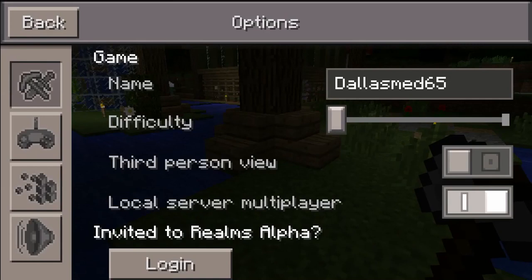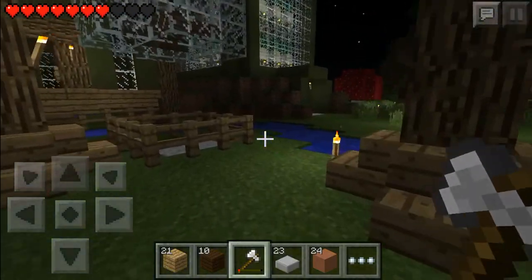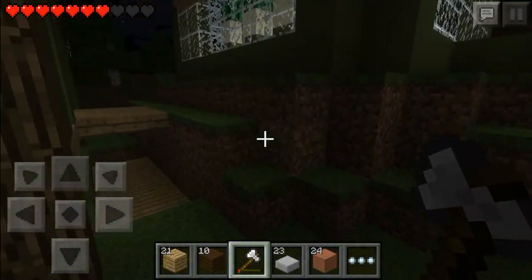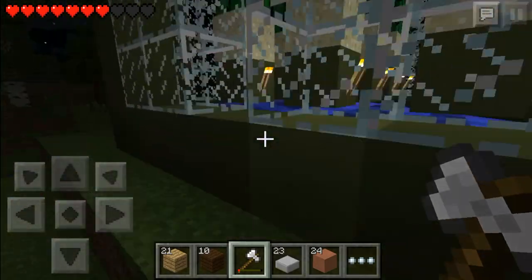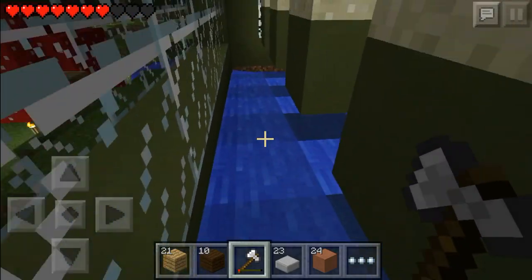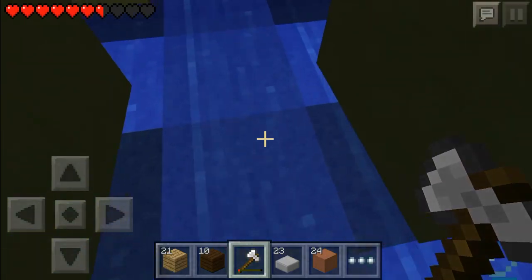Let's go to the cactus farm real quick. I turned it on just to add a little more spice to the game and it's been working efficiently. We're not too far into the episode, so instead of building all episode and boring some of you guys, I might go ahead and hook up the water system. I see one, two — the cactus is growing.